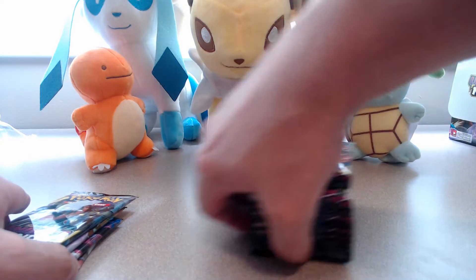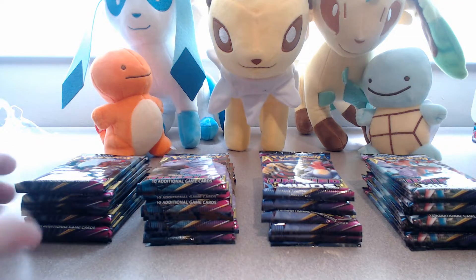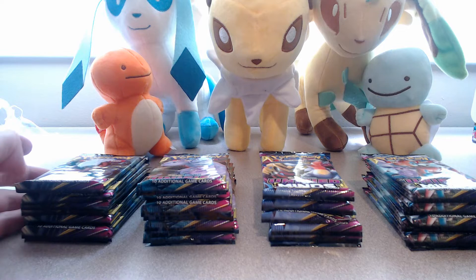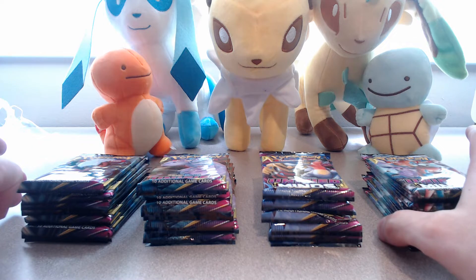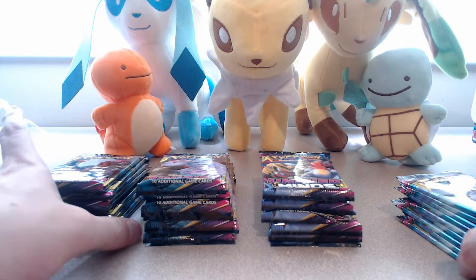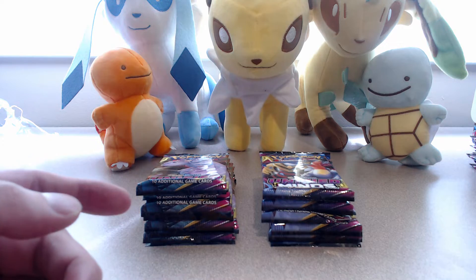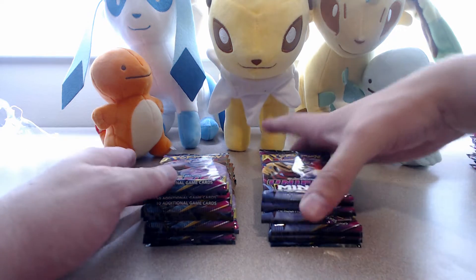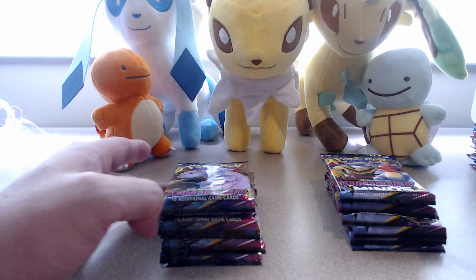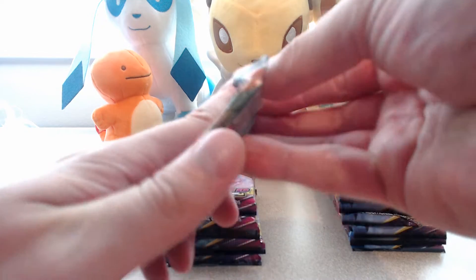We will open up two piles today and we will see which piles are kind to us. So we have them split up into their four piles. I'm going to put the Umbreon and the Espeon boosters to the side for today, which means today we will be opening up all of the Mewtwo Mew and all of the Giratina and Garchomp packs. So let's start with the first pack and see what we can get.